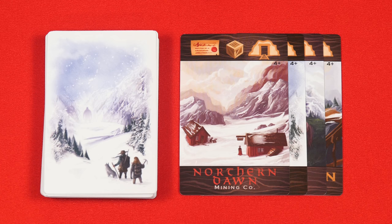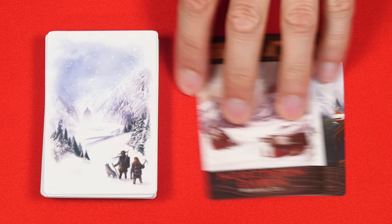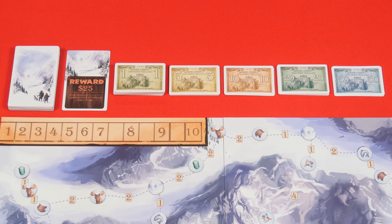These are the mining company cards and you'll use all of them in a four or five player game, but in a game with two or three players remove the four that show this four-plus in the upper right hand corner. And in a two player game you'll also remove an additional four cards randomly. However in this video I'll be setting up a three player game. Shuffle the mining cards into a face down deck that you'll put beside the board. Then place this snow beast card nearby along with all of the money cards sorted into their various denominations.